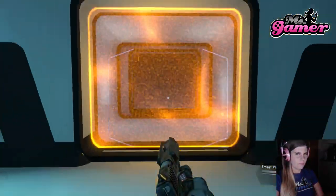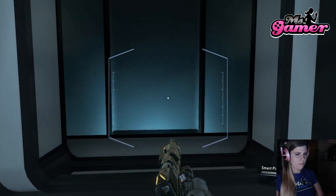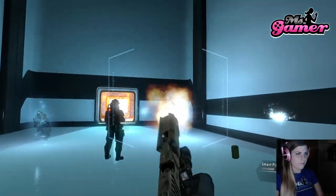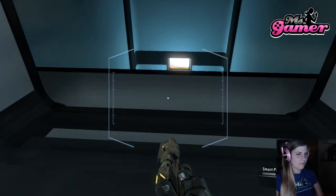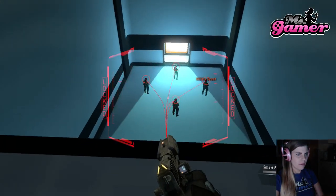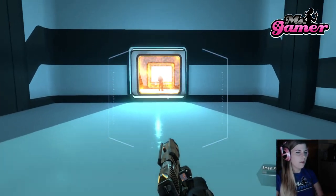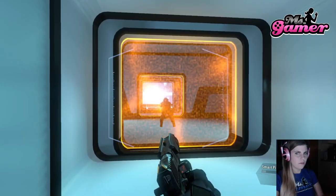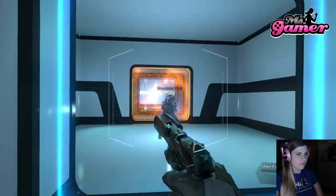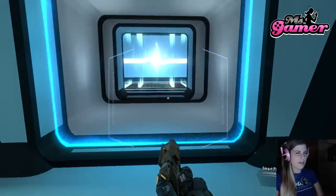The smart pistol can lock on to more than one target. Eliminate all of the targets with your smart pistol — try to eliminate all the targets with one trigger pull. Lock, lock, lock — there we go. Some enemies, especially pilots, require multiple locks to kill with one trigger pull. Kill the pilot with your smart pistol. Target down. Nice! I love how superior this game makes you feel. This is awesome.